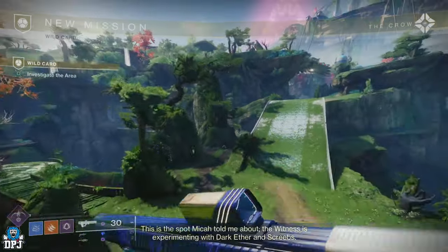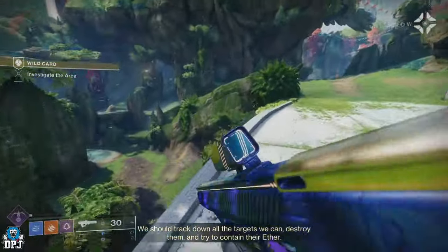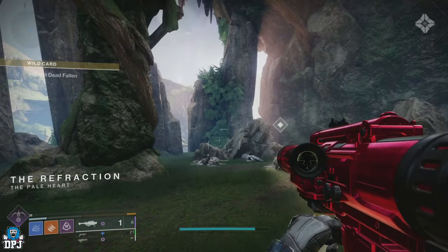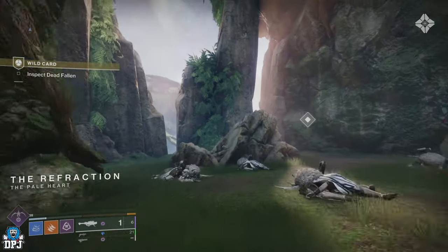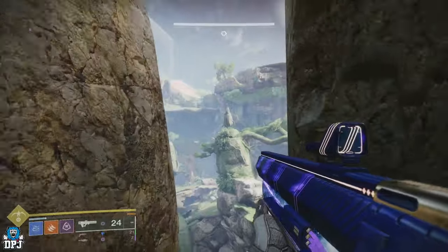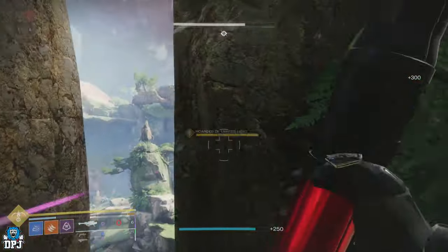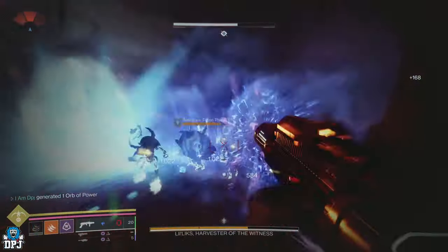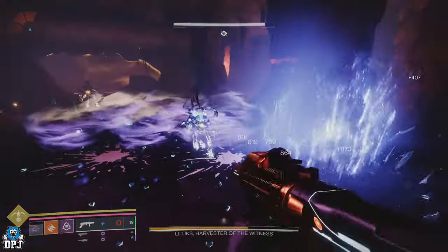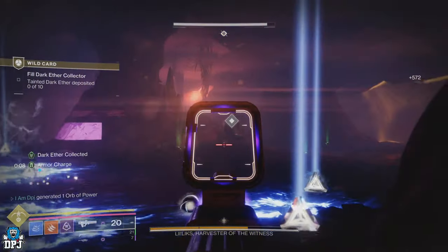This mission is really straightforward. The only puzzling bit is a section where nothing seems to be happening — you're just standing at your red flag. This happens at the point where you have to inspect the dead Fallen. From this point, look up in the sky and shoot the Shanks to draw out the big fella — a mega Shank — and then take him out in stages. The end of the quest sees you having to take out Little Licks, Harvester of Weakness, a phase-based boss fight where between phases you collect Molts by killing adds and then dunk them.